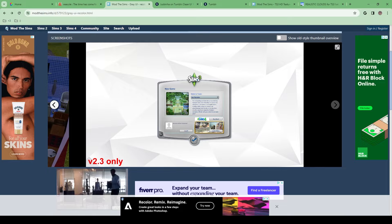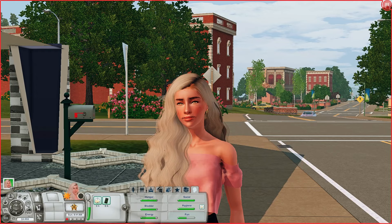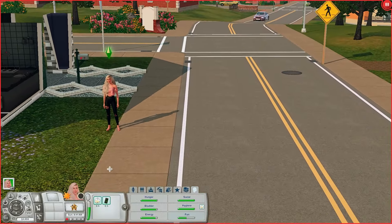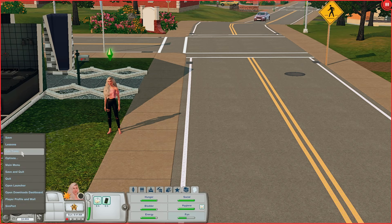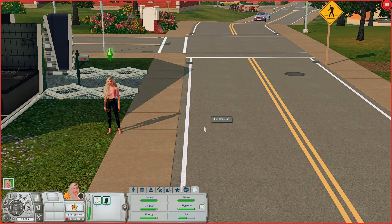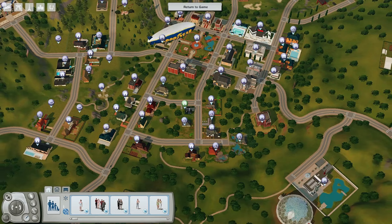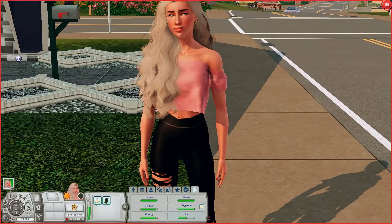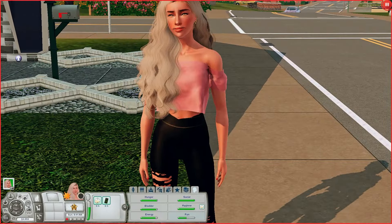Let me show you that in my game. Okay, so I'm back in game and as you can see, my UI is gray. I think it looks very nice and it's a lot more subtle than if it was a really vibrant blue. As you can see, this is gray, and if I go to edit town, it would also show as gray. I just think it gives my game a better look than it being so bright blue that it literally pierces your eyes. That is the UI mod.